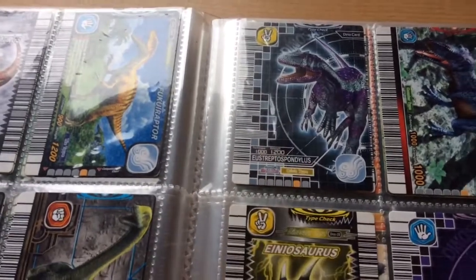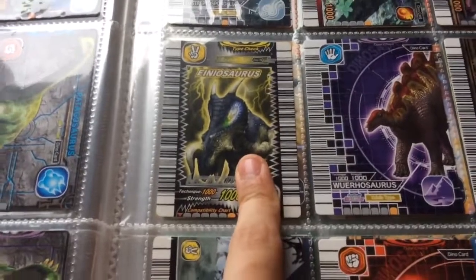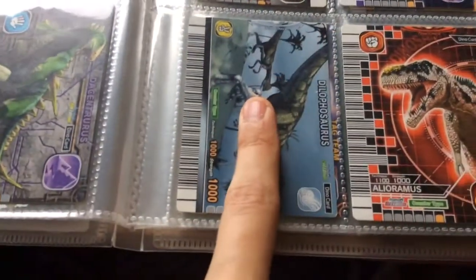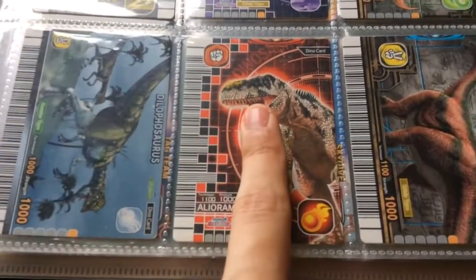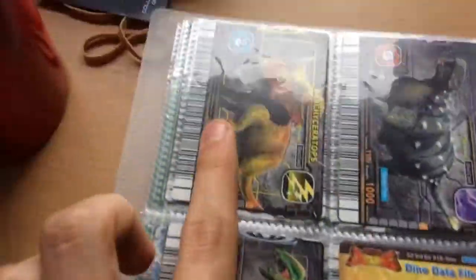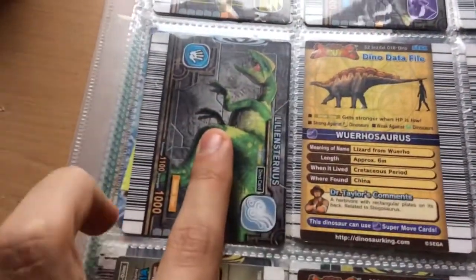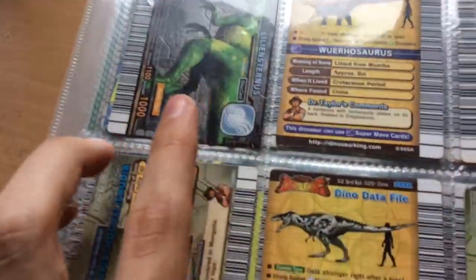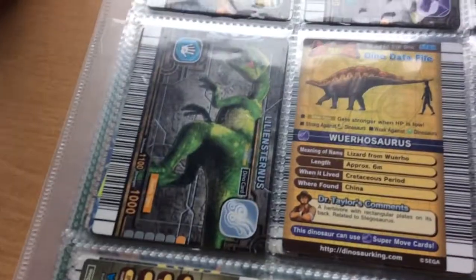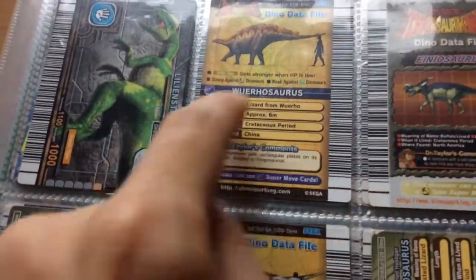Now on to my 1000 dinosaurs. I have Gorgosaurus, Irritator, Aegyptosaurus, Wuerhosaurus, Aranosaurus, Dilophosaurus, Alioramus, Brachyceratops, Tarlaras, Muttaburrasaurus, and Liliensternus. And that is all my dinosaurs — oh, and I'm missing Gojirasaurus but I forgot to put it in there.